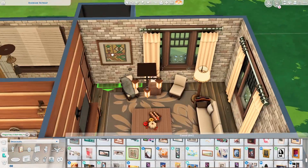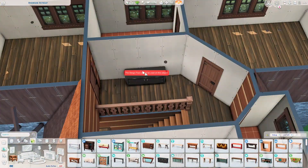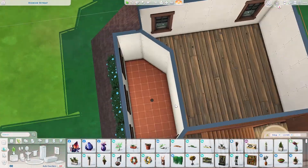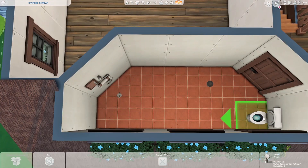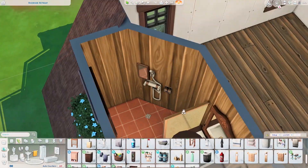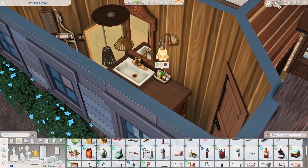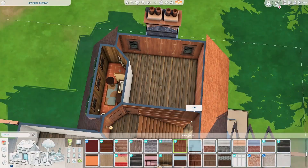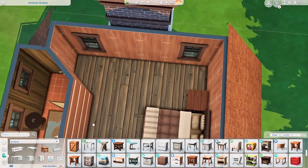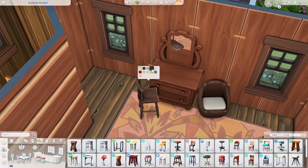Anyway, we're finishing up the first story. We have a huge kitchen with the Cottage Living countertop set, a decent-sized dining space, one bedroom, and one bathroom on the first floor. On the second story we have two bathrooms — one ensuite and one regular — and two or three bedrooms.